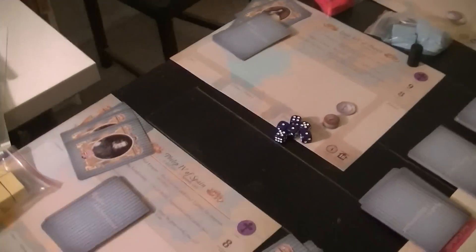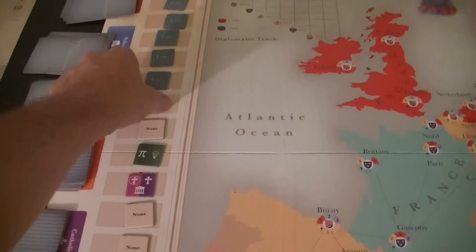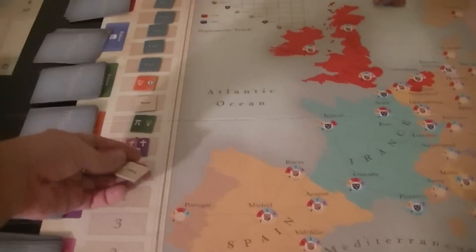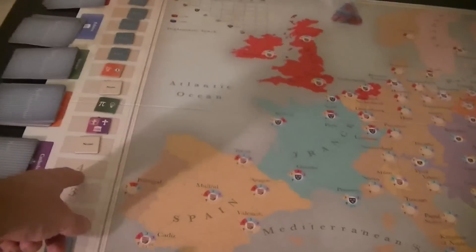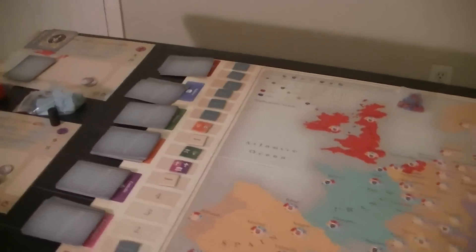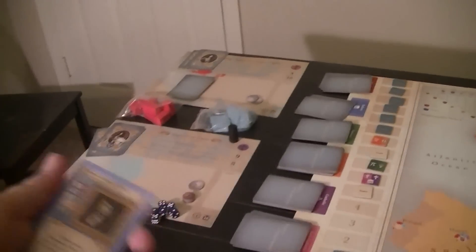Now everybody has their deck of ten cards, and it's their hand of ten cards as well because they have nothing exhausted. Now we turn over these early ones and see what we get. So that's going to be religion, science, and then finally the arts. I'll use one of these as a turn marker to push well up until I get to where we're going to have counters for everything. So this is now turn one.